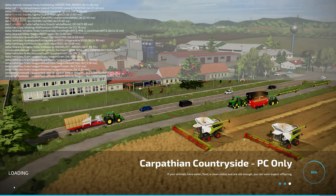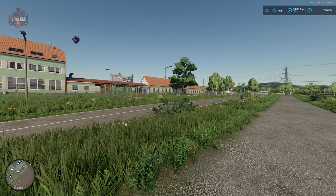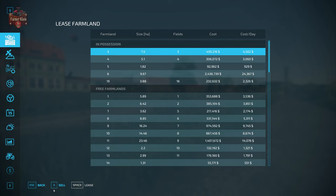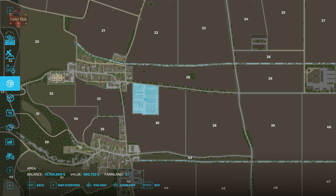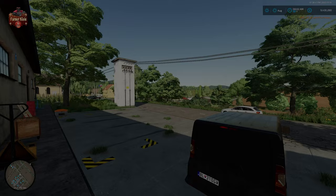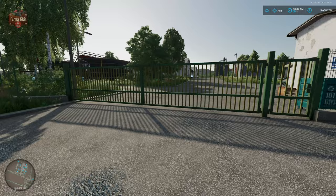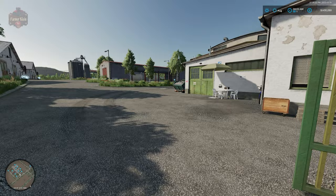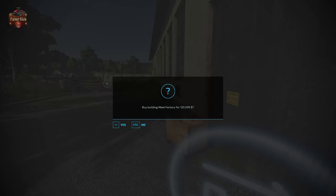So far everything looks great — no problems at all. Let me add some money quickly because we are going to need to buy a farm in order to get access to the meat factory. The meat factory is located at the farm surrounded by field 32 — that's farmland 37. Let's go ahead and buy that. Now that we own that land, we can teleport straight to the meat factory. Here we have our pallet spawn point. If you can't go in the gate, you don't own the land — be sure to buy it. We're also going to need to buy the meat factory itself, which we can do from the interactive icon here — $120,000 will get us that.